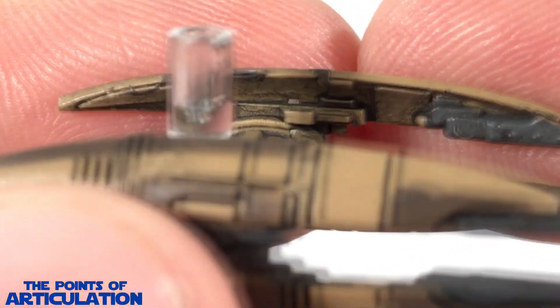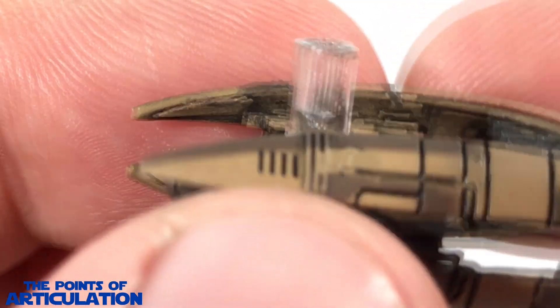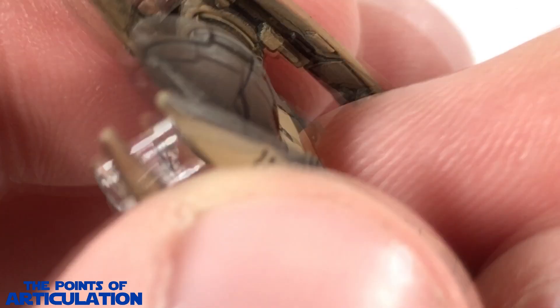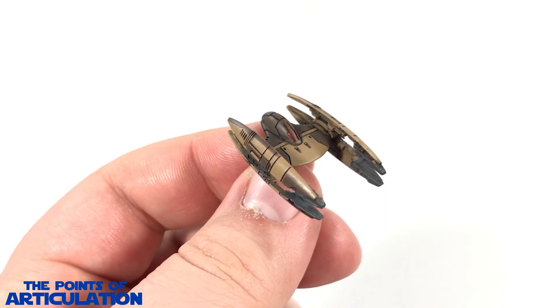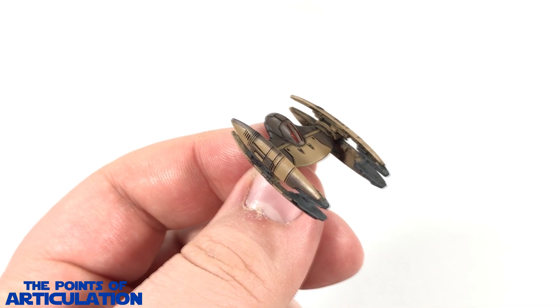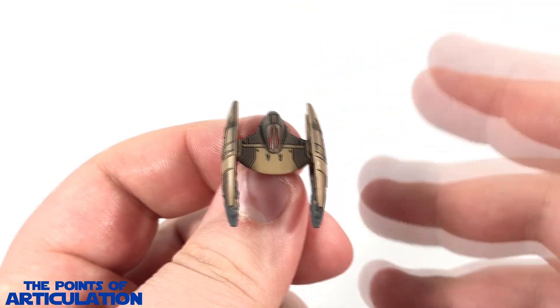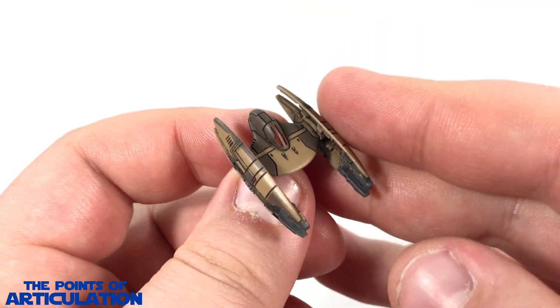Nothing really to write home about there, but nevertheless pretty good for the size, and the other side is just mirrored. That does it for the mold of the Vulture Class Droid Fighter. Again, this is very small — under one and a quarter inches long — but for all the detail in here, this is magnificent.